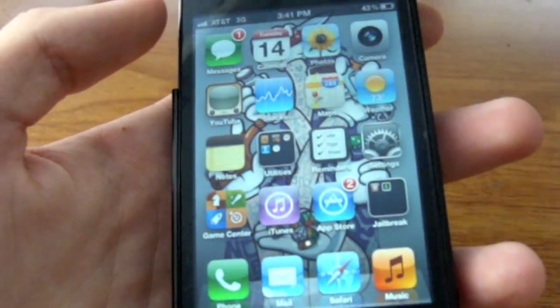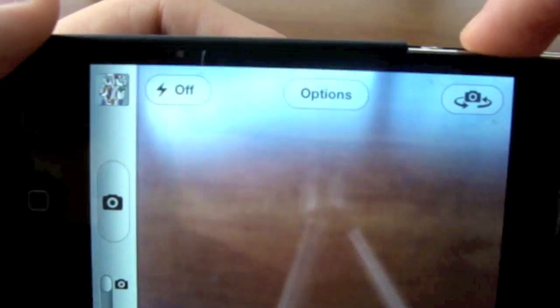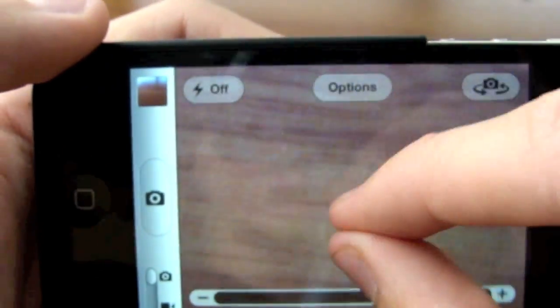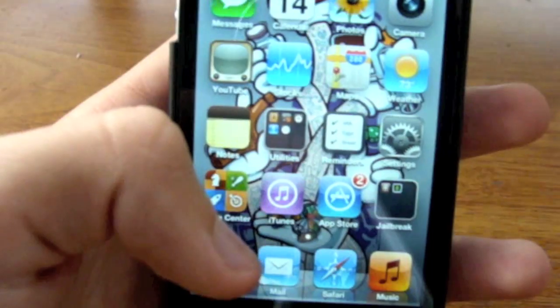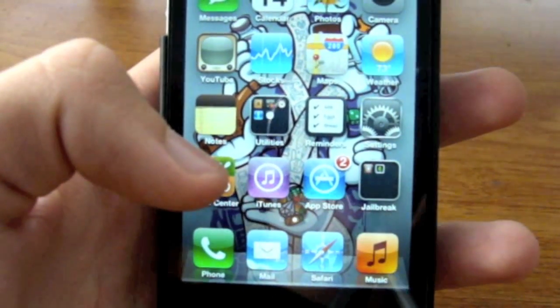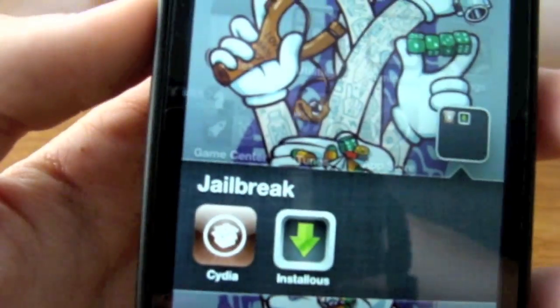You've got the notification center, more camera utilities such as taking pictures with the volume button, zoom in on the screen — you just get all those good features. I didn't feel like waiting so I just downloaded the beta.